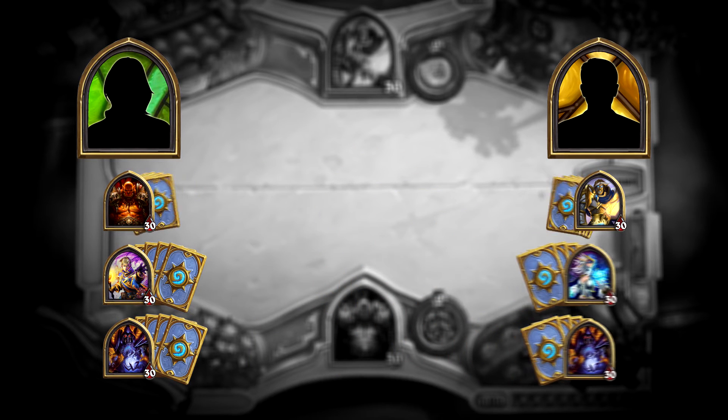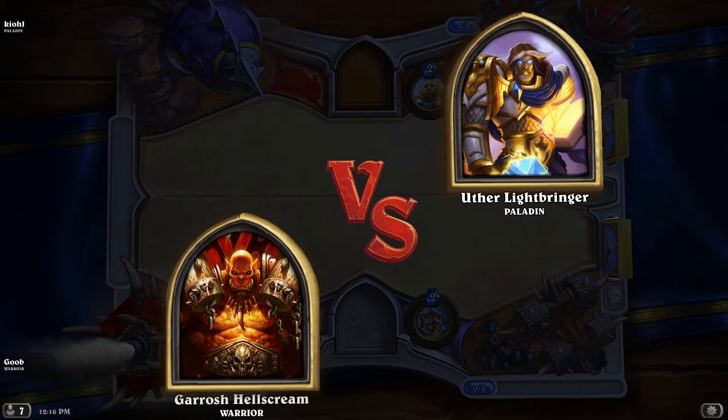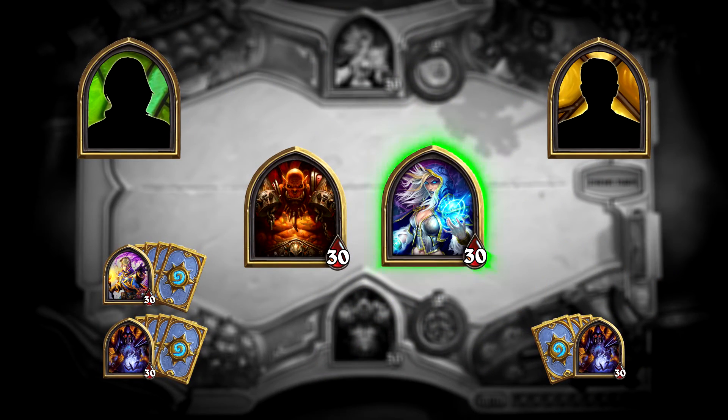When a match begins, each player selects their first deck without telling the other player which one they've chosen to play with. For example, Garrosh versus Uther. When the first game ends, the losing player's deck has been eliminated and they must choose from their remaining decks for Game 2.